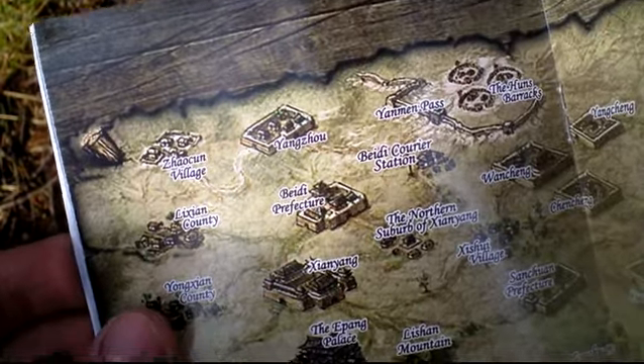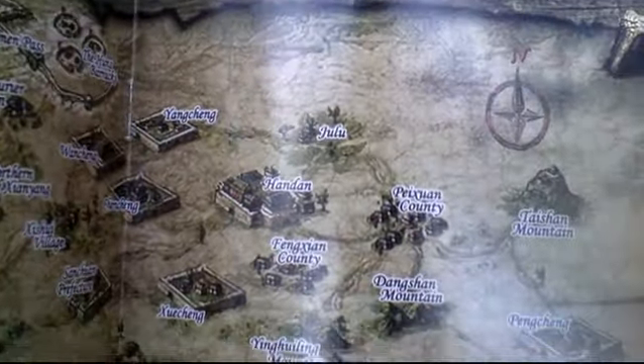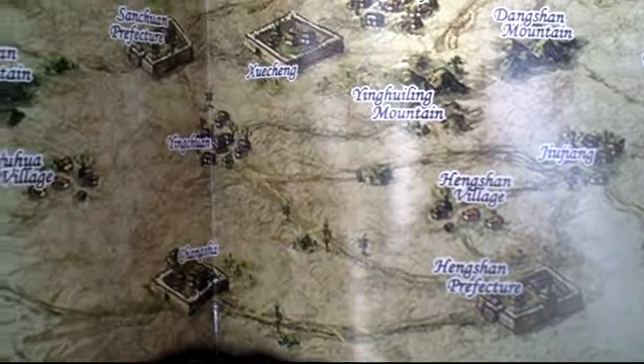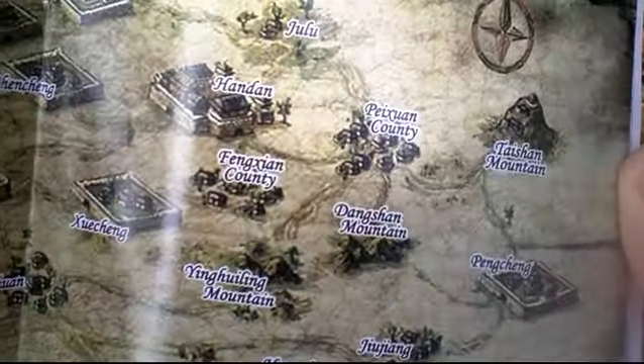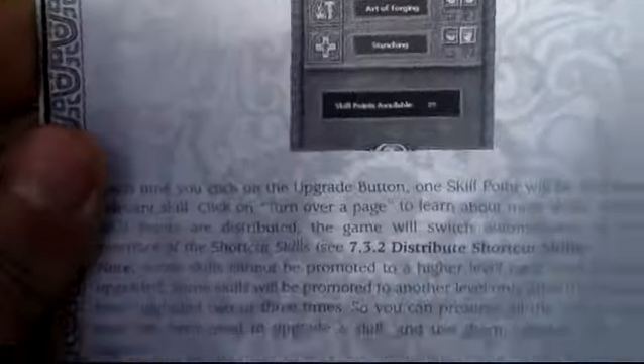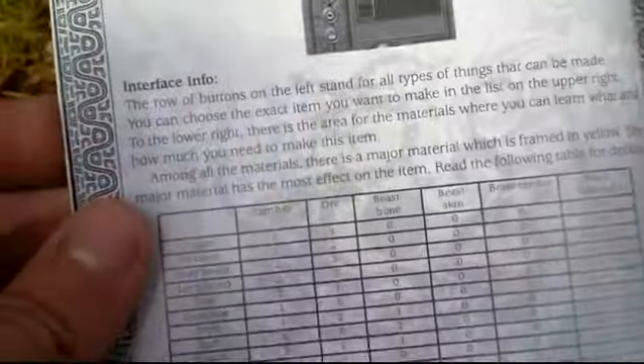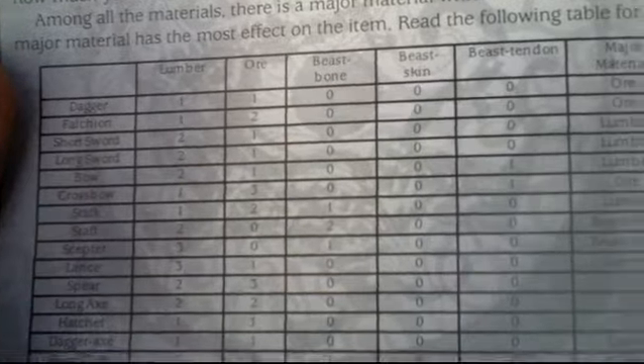It's somewhat sad that there isn't a map in the box. I would like to see it bigger because this game deserves it. The manual has 50 pages in total.